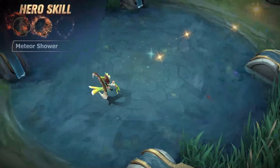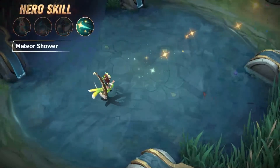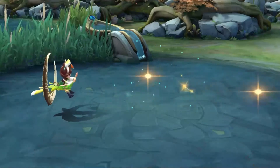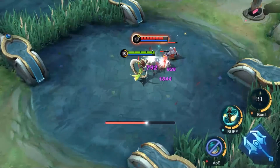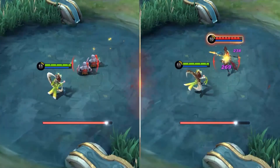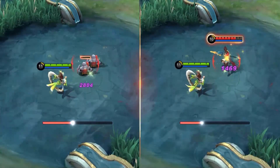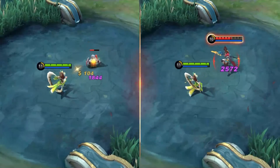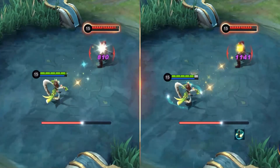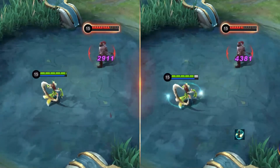Ultimate: Meteor Shower. Shang'e increases her movement speed, during which she launches multiple meteors forward, dealing damage to enemy targets on contact. The meteor deals extra damage to minions and creeps. If Shang'e has activated Crescent Moon, Crescent Moon will aid Shang'e when she casts this skill, sending additional meteors forward and dealing increased damage to enemy targets.